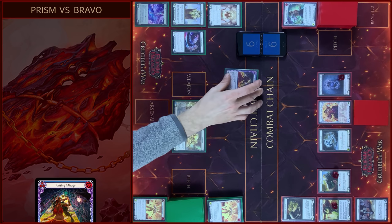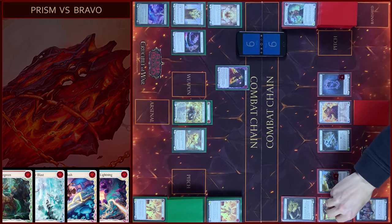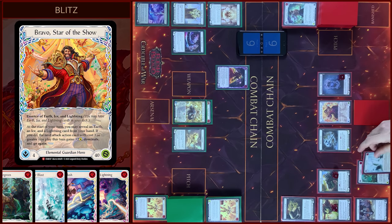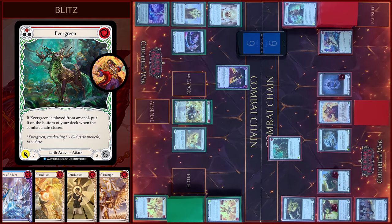I will play Passing Mirage and that's all. Pass time to yourself. Counter on Tunic. And then I will reveal Earth, Ice, and Lightning cards. Brava ability activated. And then I will play Evergreen, attack your hero, pay — 9 damage with Dominate and go again.